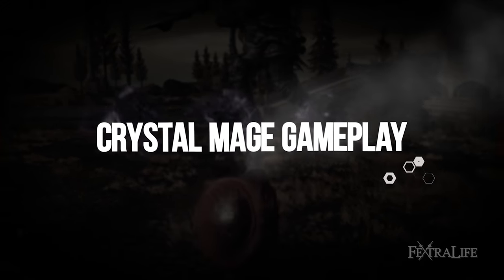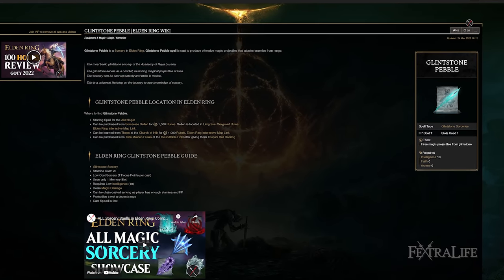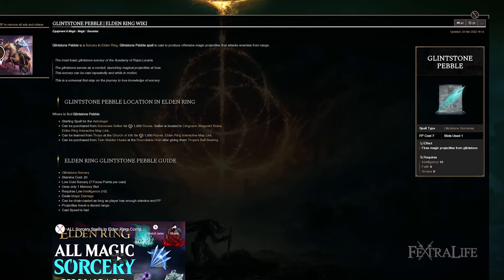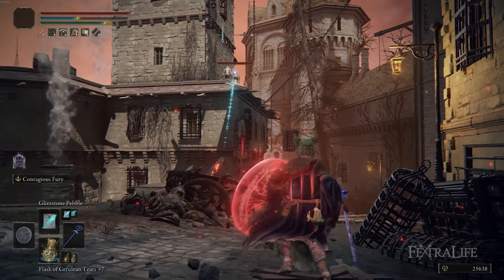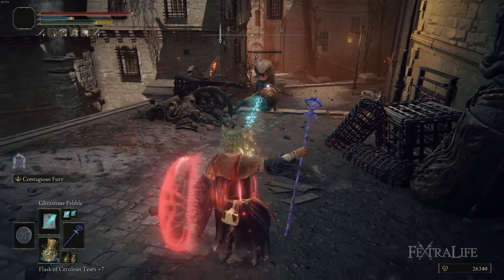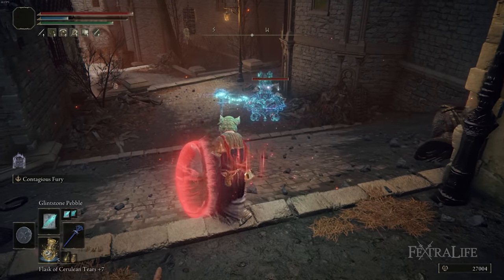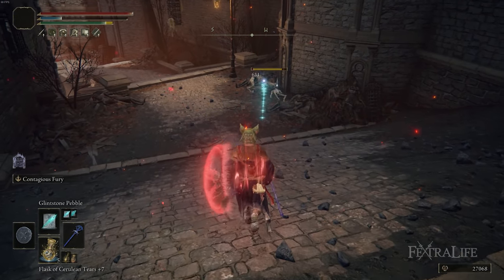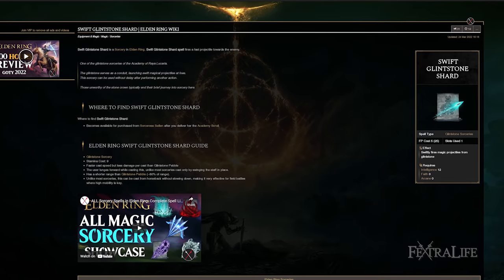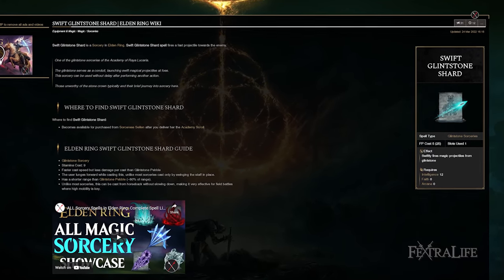The first spell in this build is Glintstone Pebble — no surprise — because it's very mana efficient. You don't need it all the time, but sometimes you need to pick off weaker enemies, and using 7 FP instead of 12, 15, or 19 is a good way to conserve FP. I also prefer it over Swift Glintstone Shard because, although Swift Glintstone Shard casts faster, it has very short range, and as a pure mage I like to stay as far away from enemies as possible.